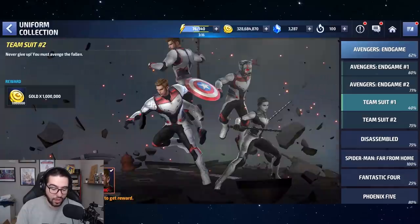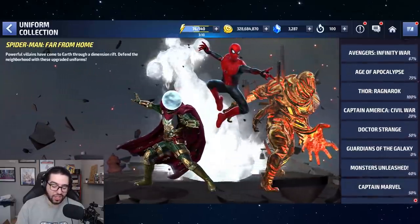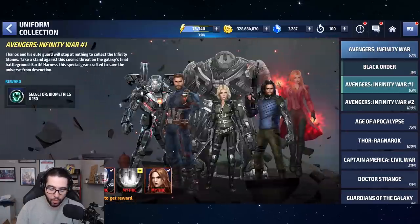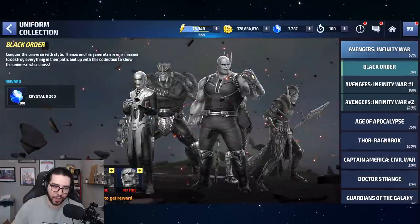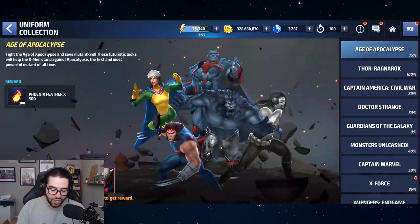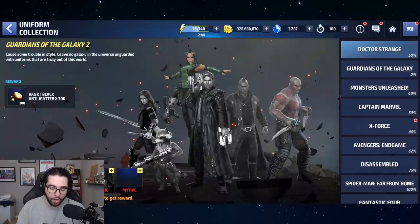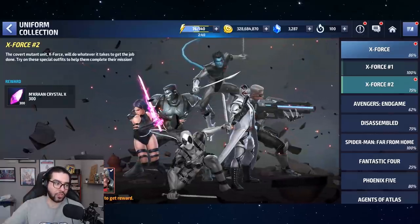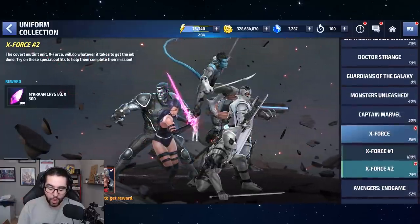Even if you complete a team suit collection, you can view this as a sort of extended inventory. Leave all but one uniform unlocked, and whenever you need the reward, it's like 'smash in case of emergency' — just go click on Deadpool's uniform, complete the collection, and collect the reward. That's a tip for you guys.